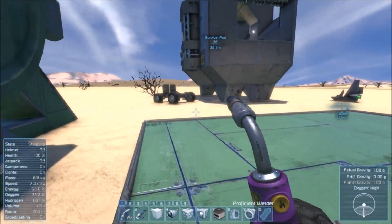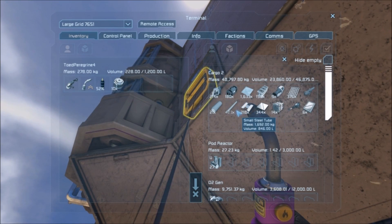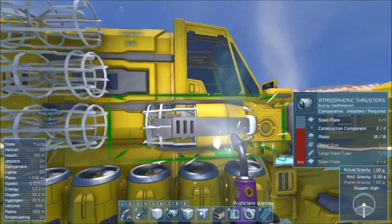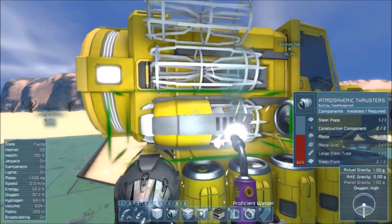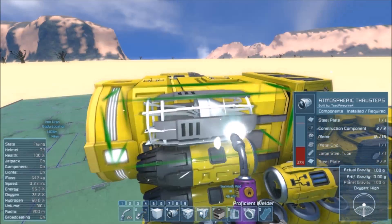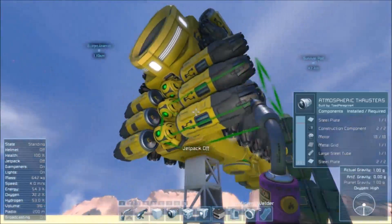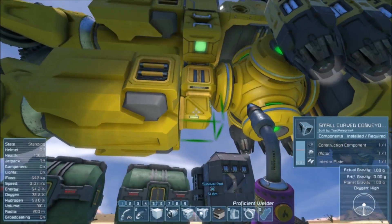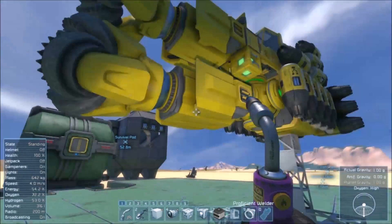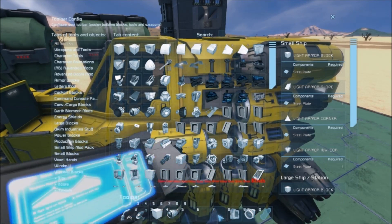Looking very nice — now we need a bunch of motors. We're also going to need a couple of spotlights and an ore detector. I actually don't know where I'm going to fit those things. We've got a little bit of room right here. An ore detector can go right there — let's go ahead and place that right now.